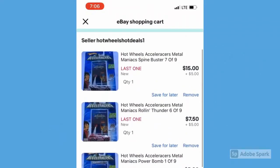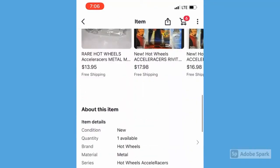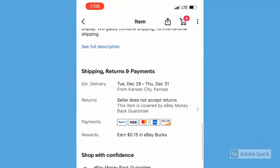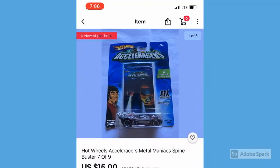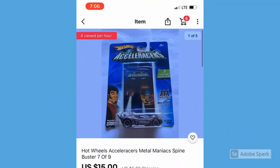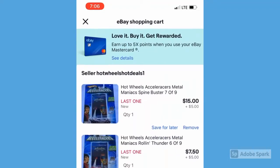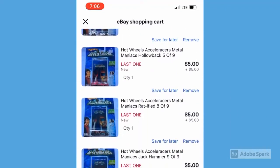I'm sitting in my car just scrolling through eBay listings, and look what popped up — one seller selling six new-in-package Metal Maniac cars for really cheap prices. The Spine Buster is $15, which is a little expensive but honestly kind of fair for a Spine Buster. But these other cars are such a great deal — selling for $5 or $7.50. The only problem is there's a five dollar shipping charge on each one, but hopefully he'll combine shipping and I can snag all of these for cheap.